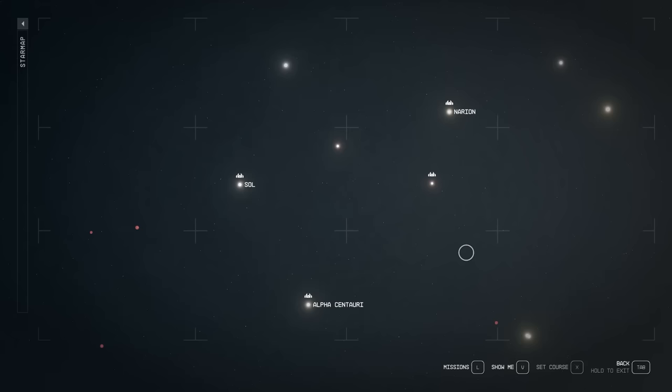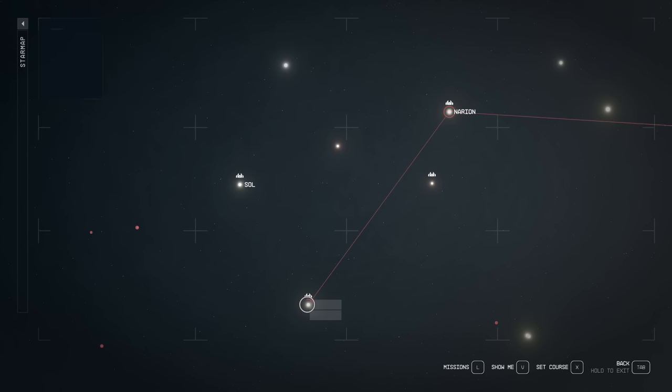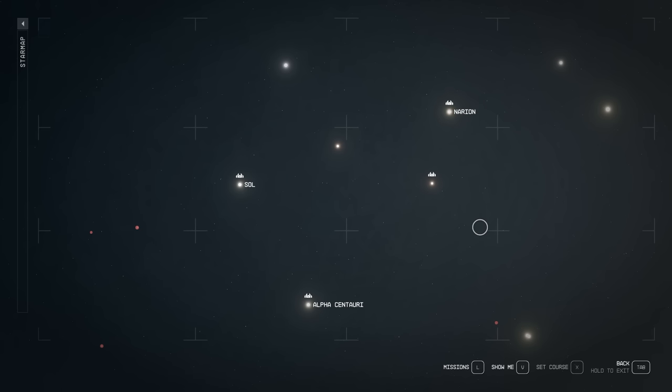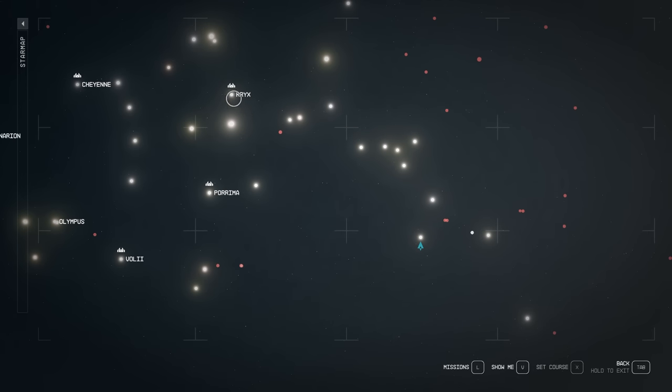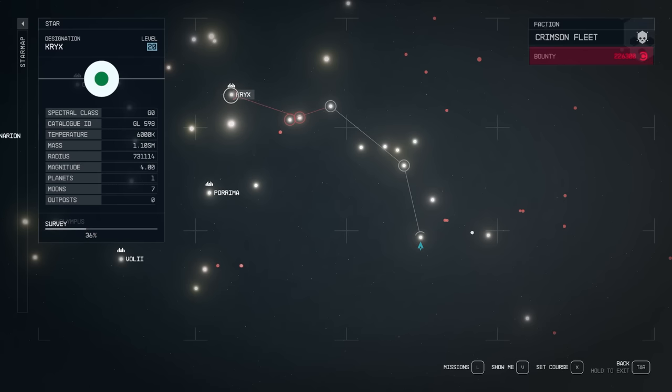To find top tier spaceships I recommend you to move a little away from the starter systems — Sol, Alpha Centauri, Wolf, and Narion — as right here you can only find low level planets. Instead you want to move towards the right side of space, where you can find Crix and Porima. Around them you will find plenty of high level planets, and I managed to find one right here with a system of level 75 planets which can be accessed pretty easily if you make the jump from Crix.